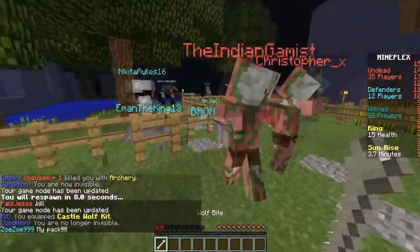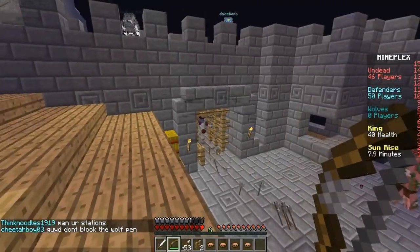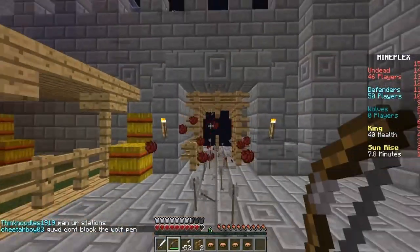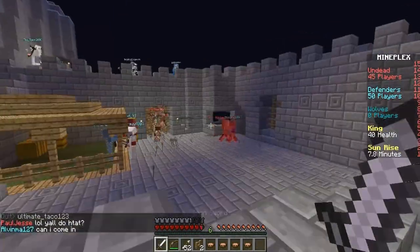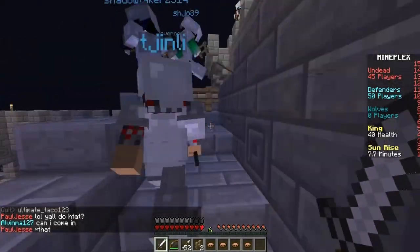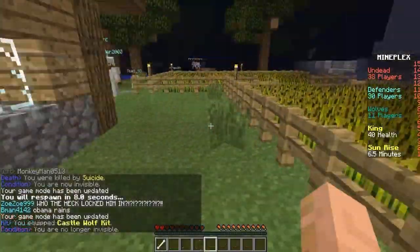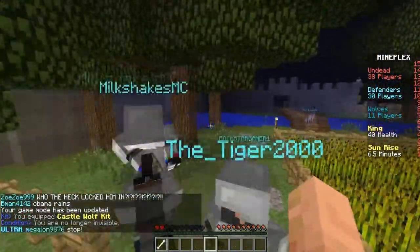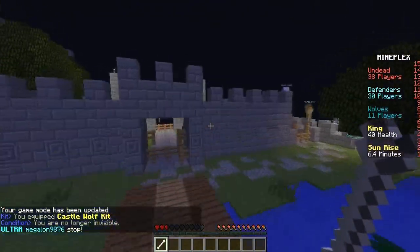The king has a lot of health, but cannot do any damage. The players had iron gear and weapons such as iron swords and a bow, but they were also allowed to place fences, which would block the paths, slowing the undead down as it forced the undead to destroy the fences in order to pass. If the king stayed alive until sunrise, then the players would win, and if the players died, they would either become an undead or become a wolf, depending on how many people on each team. The undead's goal was to kill the king, and the wolves' goal was to help the players.